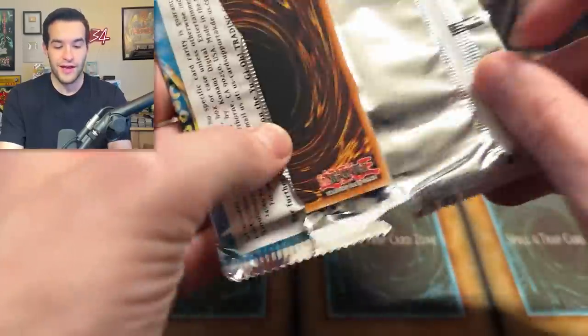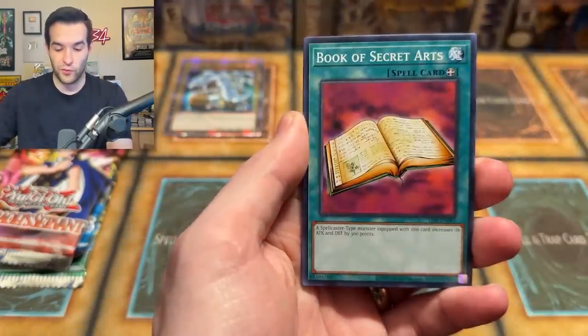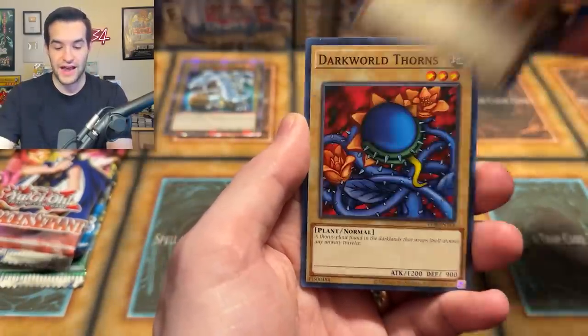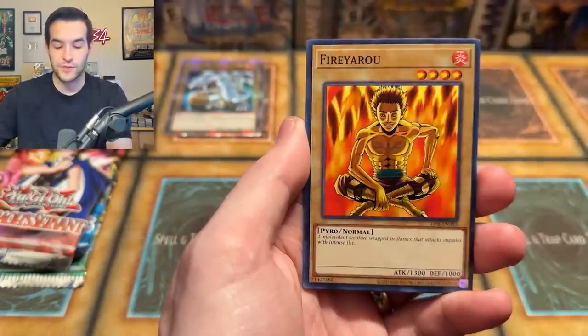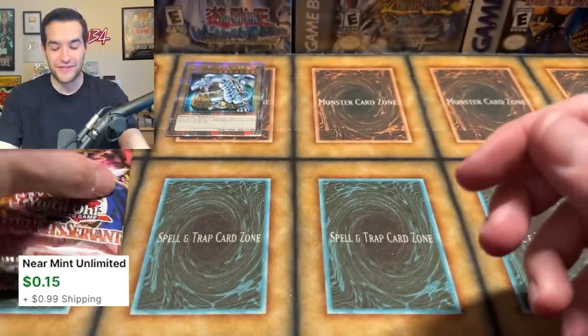LOB is up. We're going in a wacky order — Dark Crisis is going last, it's opposite day. Book of Secret Arts, Trial of Nightmare, Dark World Thorns, Itatsumi Giant, Fire Yaru, Flower Wolf, and Beaver Warrior. That's the first time we've pulled the Beaver out of LOB in 25th Anniversary.